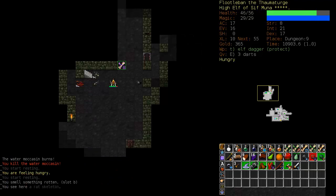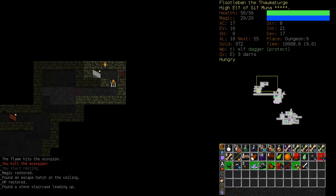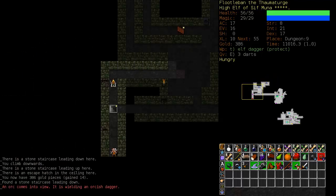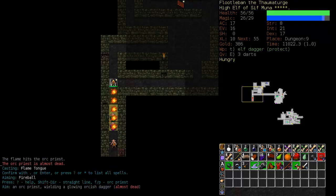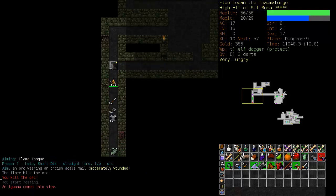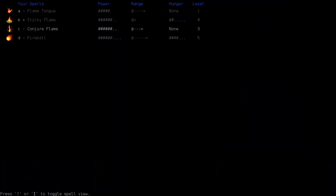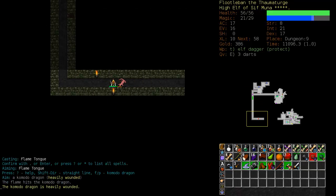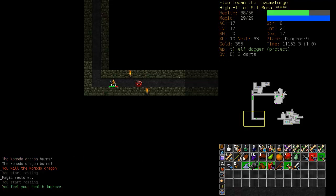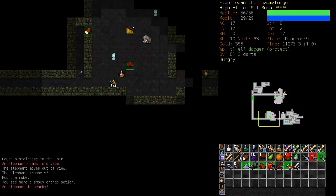You could also blanket the area with Fireballs but that gets a little messy. Looks like the lair might be on this level — we're seeing a lot of lair type enemies around. Let's Fireball these two. I'm not using Fireball too much yet to save mana and hunger, but it's getting fairly powerful. Sticky Flame is so effective. He got me and made me sick, but that's okay — I'll just rest out of it. And here's the lair with an elephant guarding it.